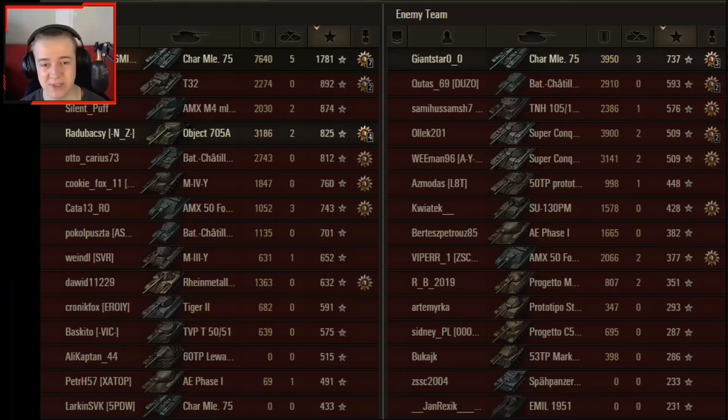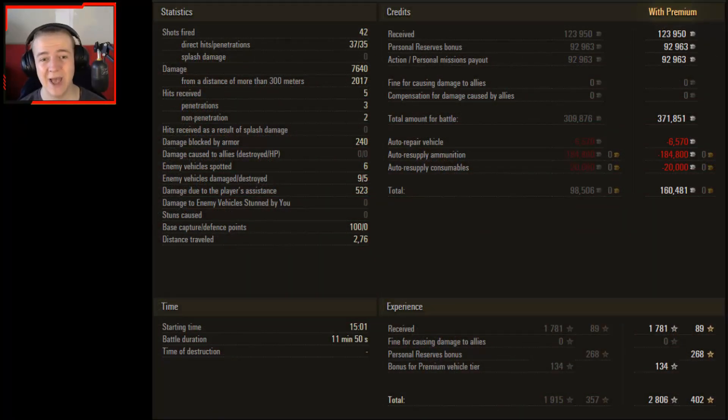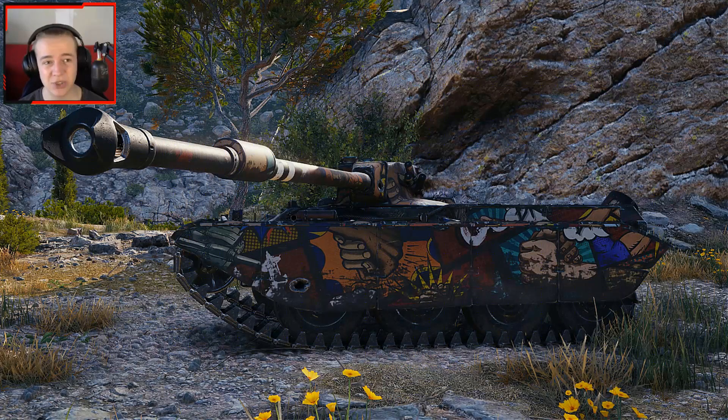That's 7640 damage with five kills and 1781 base experience. The average potential damage is around 8400, which means Carol was very efficient — nearly always getting all three shells into the target without wasting shots. With the holiday bonus and premium account, that earns 160,000 credits profit. Absolutely brilliant — a great game by Carol.